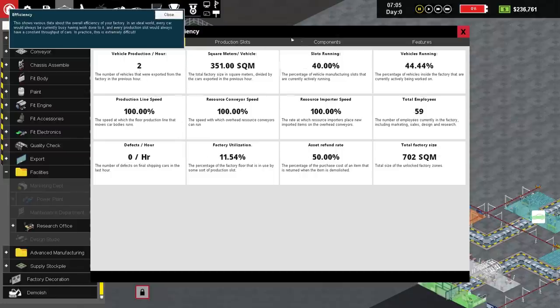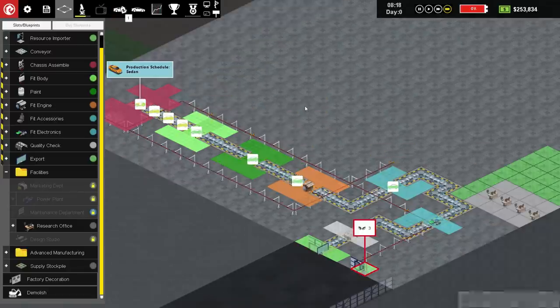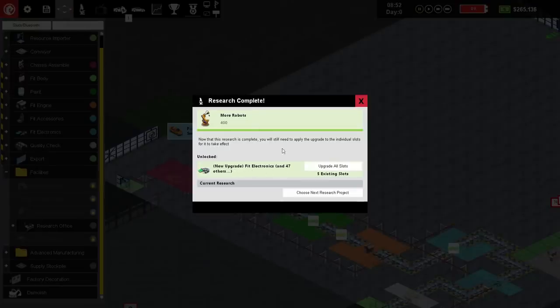How many have we actually sold? Security features are done. What are we researching now? More robots - I like the idea of more robots. So let's keep going until we've sold ourselves 10 cars. When you zoom out far enough, it shows you from up on high where each car currently is. You can see there's a car going through the motions - it's going to quality checks and then hopefully go and get sold. This is a definite choke point, we need to get extra robots in down here. And I think the research guys have just done that - unlocked new upgrade: fit electronics.